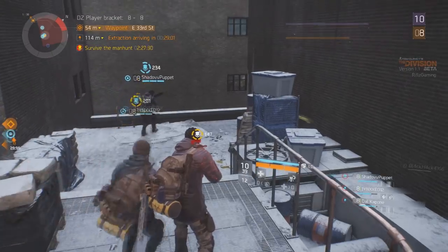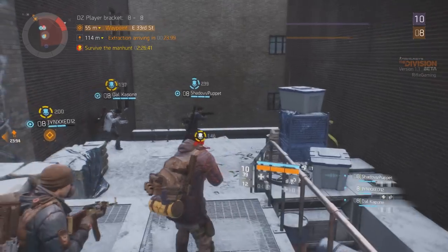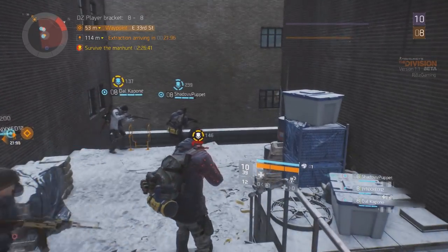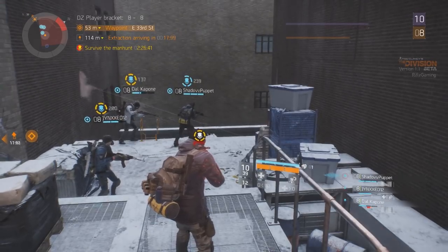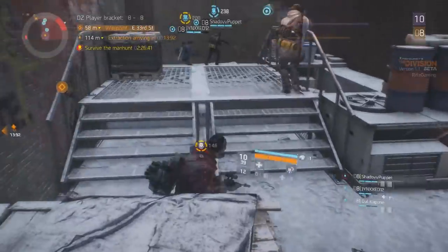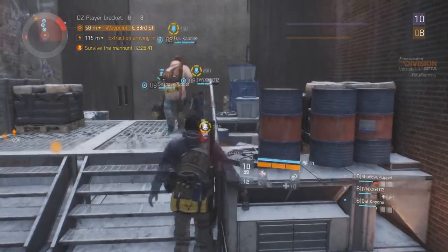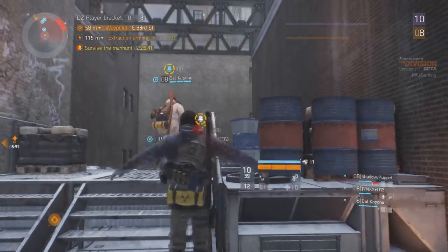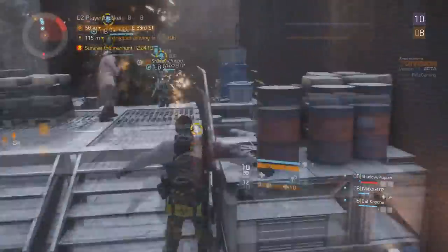In my personal experience of taking out the enemies up here, we used our numbers to our advantage. We went up at the same time after we used a sticky bomb flashbang on the enemies, which deactivated their skills. Then we immediately went up that ladder and tried gunning them down. Sure, we might have failed the first or second time, but eventually we got them.